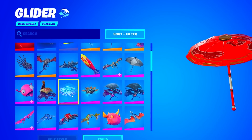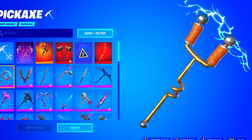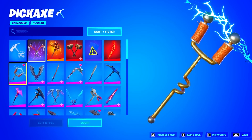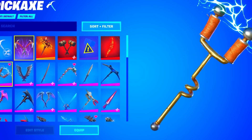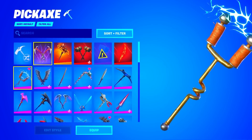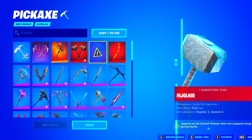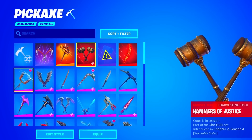Let's move on to the pickaxes. He does have the ACDC equipped, which is one of the rarest pickaxes in the game. I want to see if he has his Renegade Raider pickaxe, but let's just see this locker. We got a few Marvel series pickaxes — three Marvel series pickaxes. That's actually pretty nice.